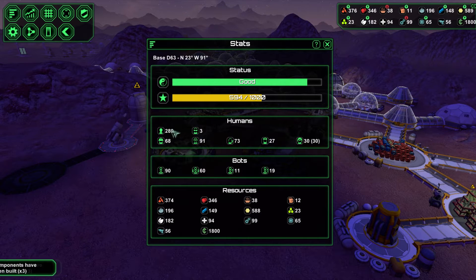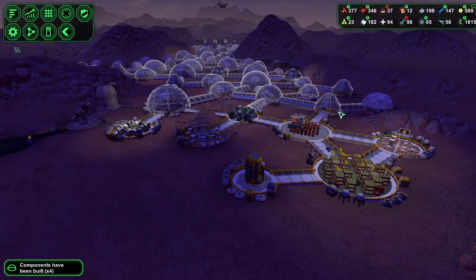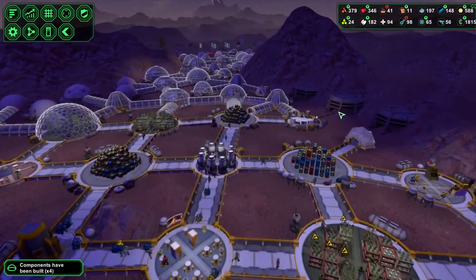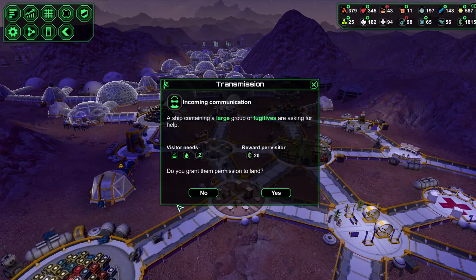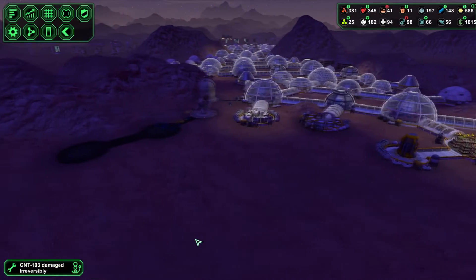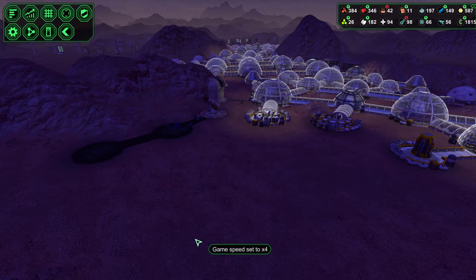We've got a couple of extra colonists here. We've got 11 more to get for our achievement of 300 and unlock the last milestone. So we want to get that prestige rising. Let's get these guys in. In order to get more people in, let's speed the game up and get these done.